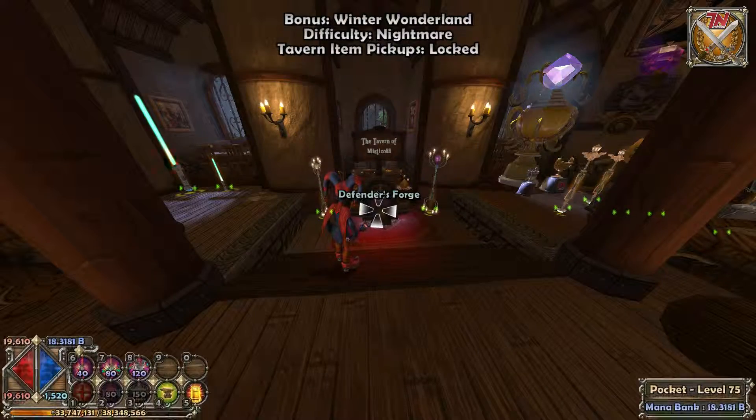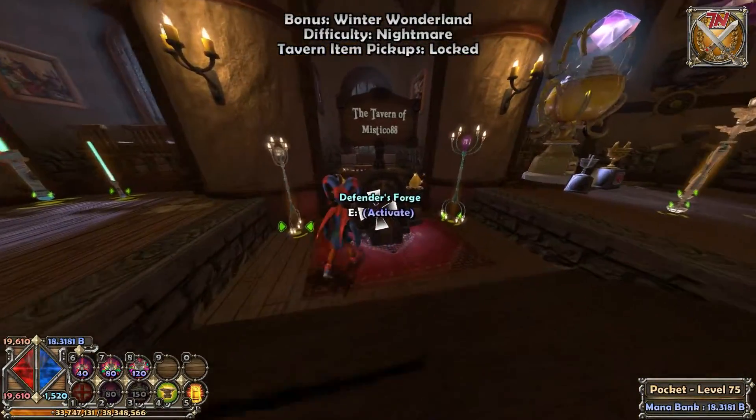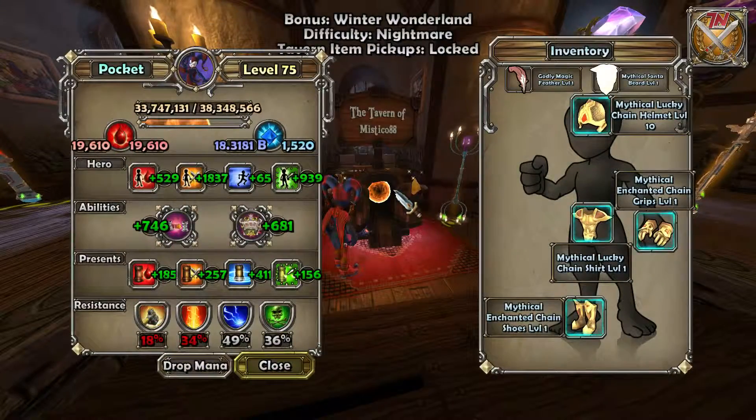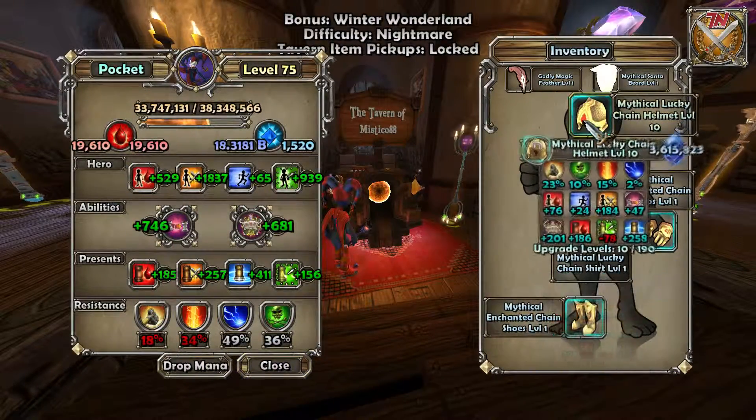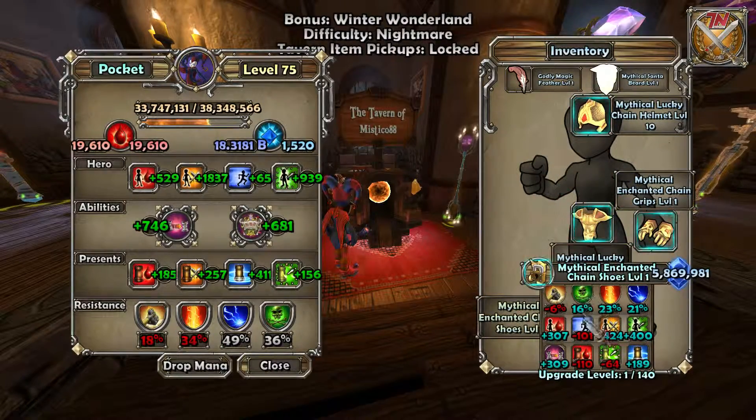The next thing you want to do is come to your forge or the tavern keep. Press the button to go to Hero Info. We're going to start with the boots — I put some upgrades on the head a while ago, so let's start with the boots.